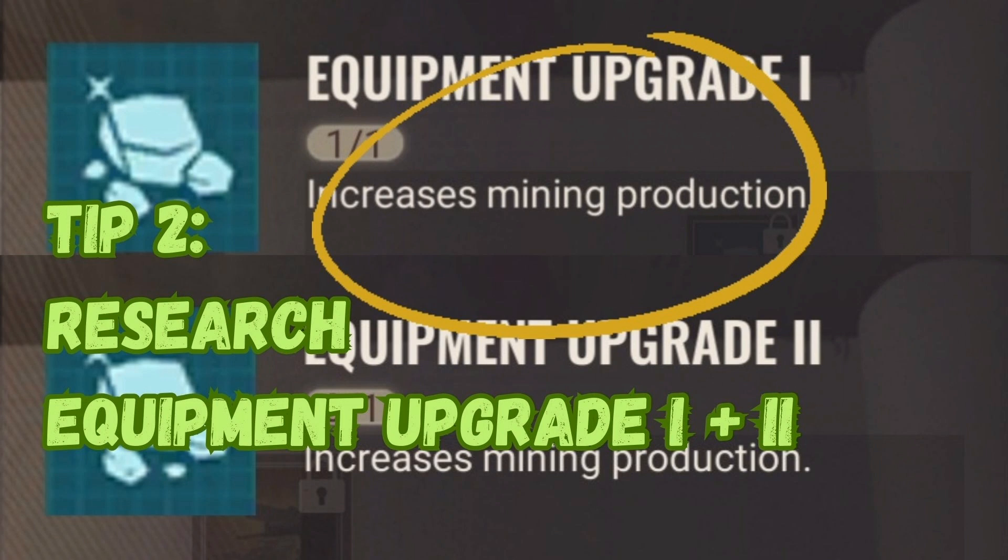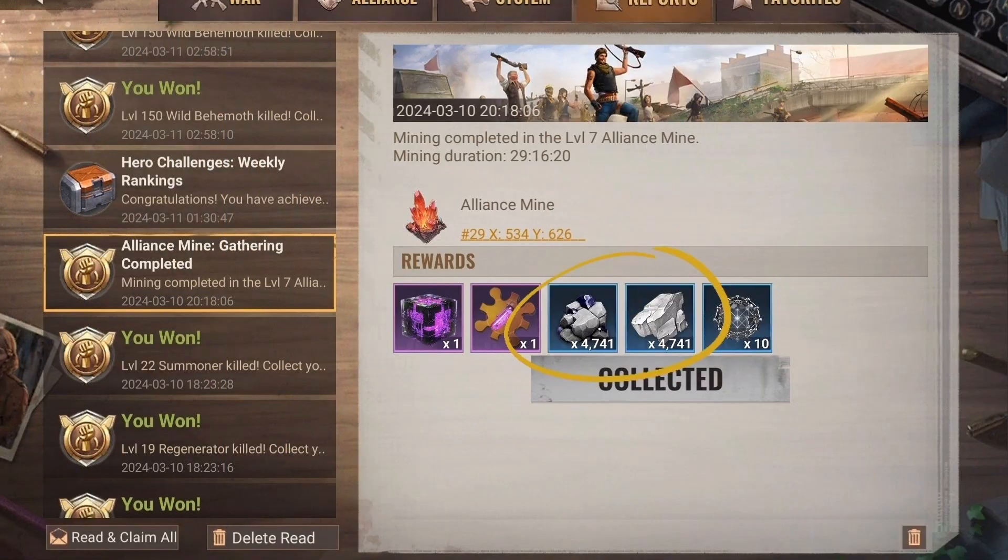On the other hand, it depends on your exploration project. That's why the second tip I would like to give you is to complete the researches Equipment Upgrade One and Two, as this increases your mining production.